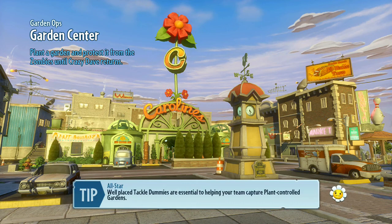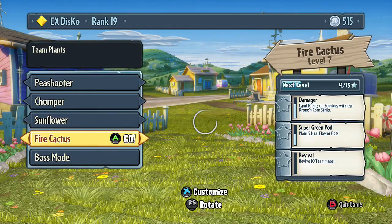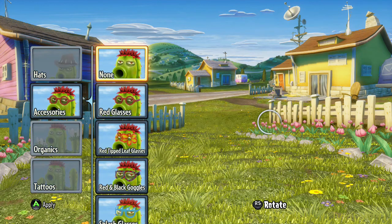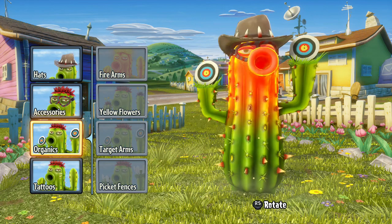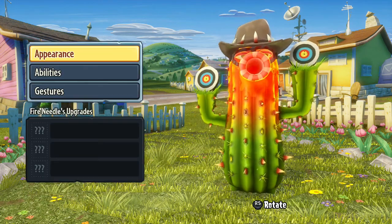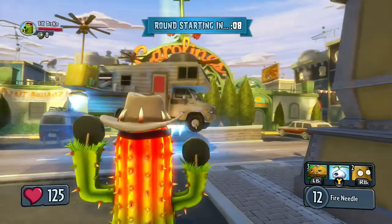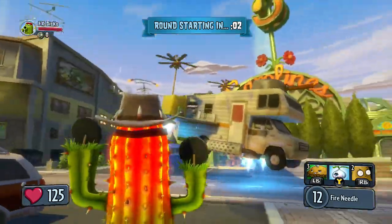I'm tired, it's only 7:30, Jesus Christ. Cactus, Fire Cactus — let's keep the same outback hat and put the red and black glasses on him with the tie-target arms and the tribal sun tattoo. Pretty rad looking. Look at him — I like the goggles, pretty sweet.